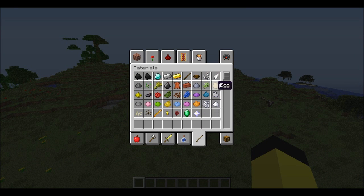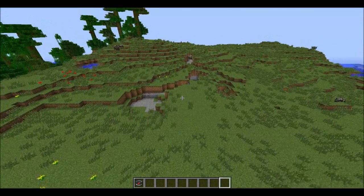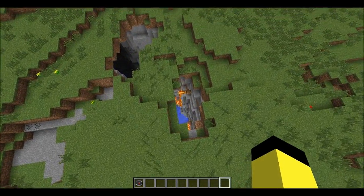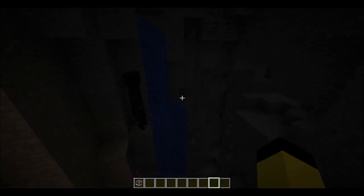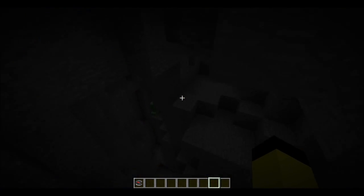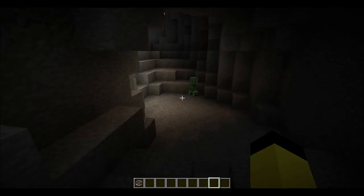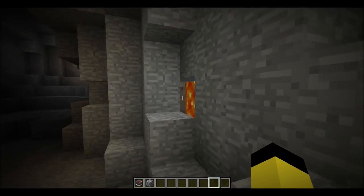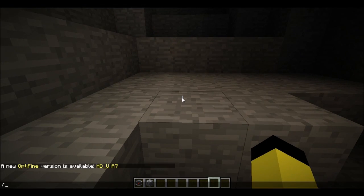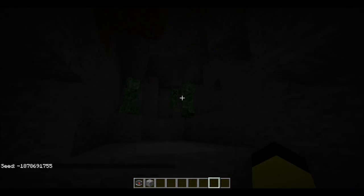There's this pretty decent cave system over here that drops into a huge ravine - absolutely huge. I forgot to tell you what the seed actually is! The seed is 'BreadcrumbsRock' with every word capitalized and written together. The creeper approves of that. Alternatively, there's a numeric seed for the map as well.